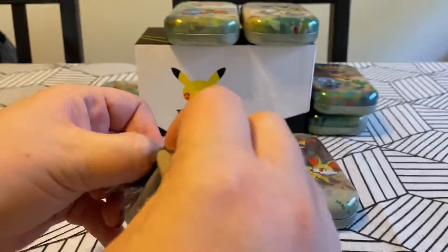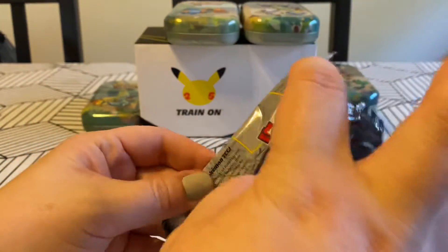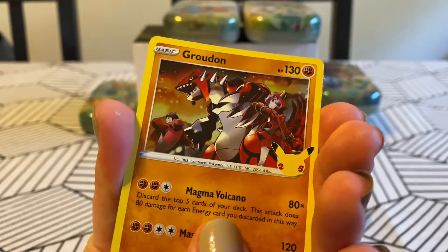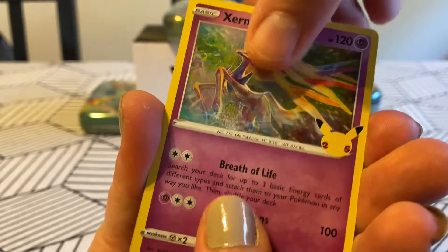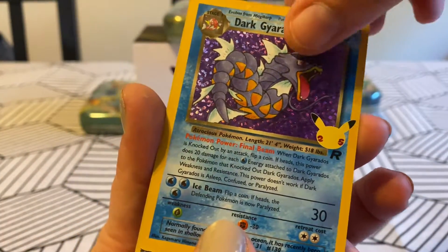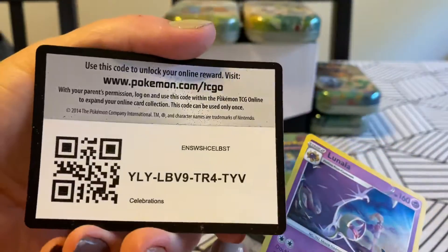This one popped open - it was barely sealed at all. All right. We have Groudon. Xerneas. Come on. Oh what - Dark Gyarados again. Those rocket cards are just trouble. And on the end - Lunala again. And that's your code.